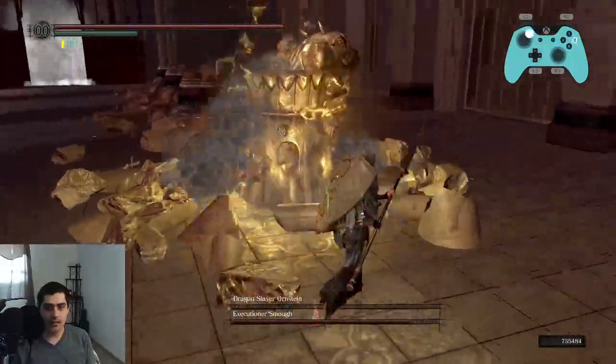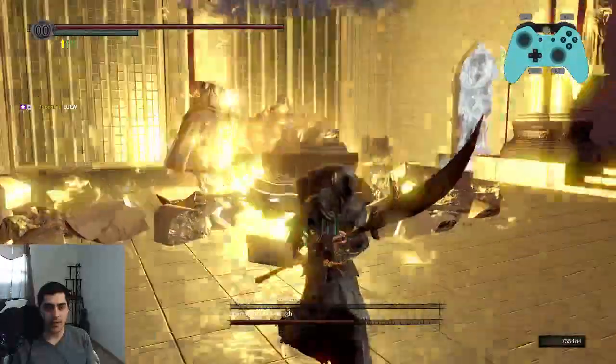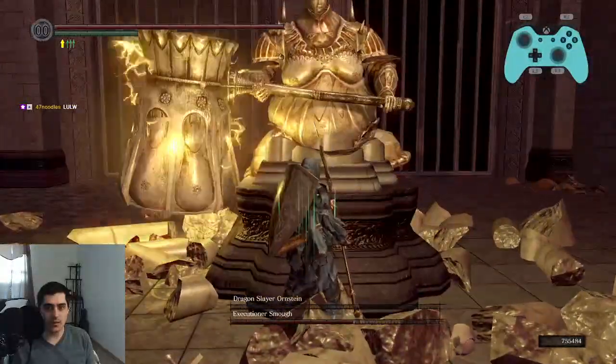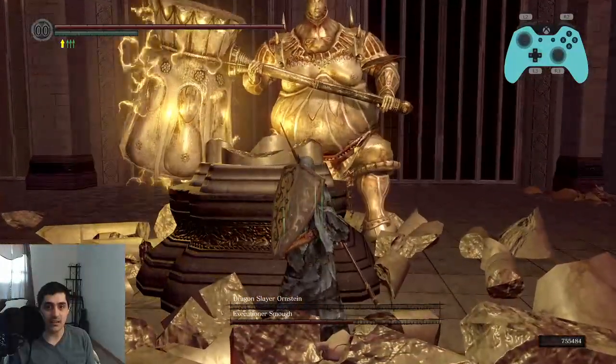He's going to attack. He followed up — nice. Punish his follow-ups. He's going to ground pound — that's fine, we're going to walk away. Remember that in Smough's Phase 2, that ground pound does a lightning thing, and it's bigger than Ornstein's ground pound lightning thing, and it lasts longer.